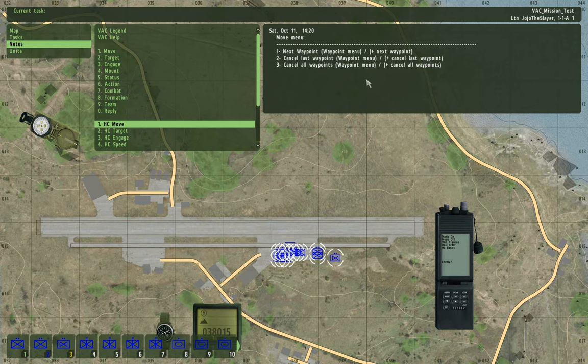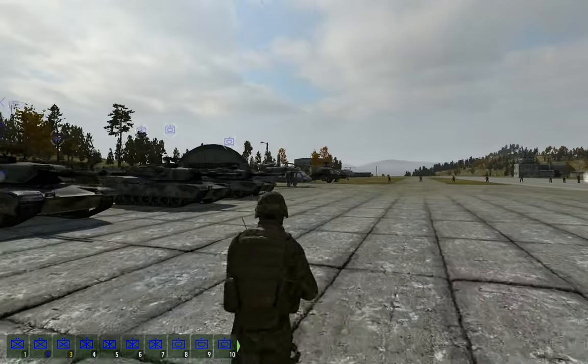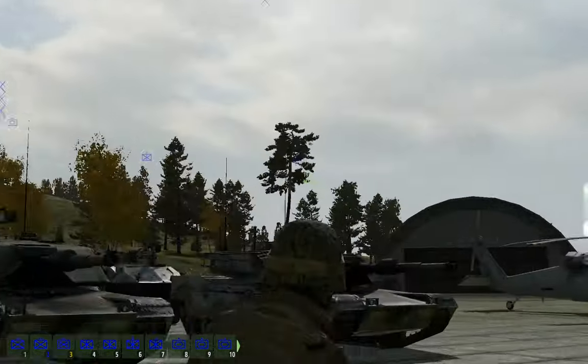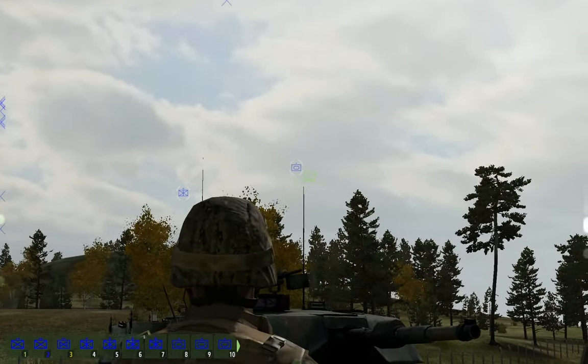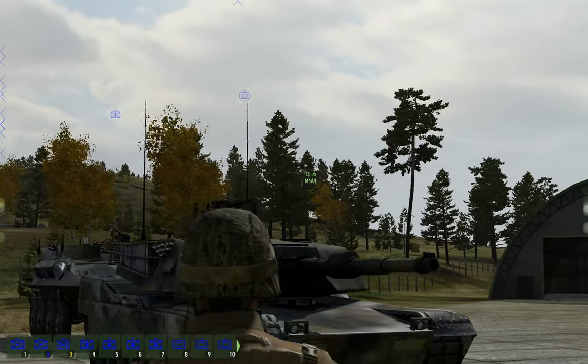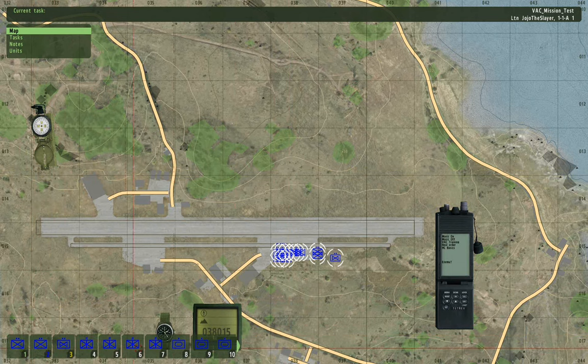There are no teams in High Command. As you can see, they have symbols in their icons, and they basically mean different things. If you look down here, you will see most of the different symbols. The dots on the top tell you what size the unit is — basically, the more stuff you see on top, the bigger the unit is.